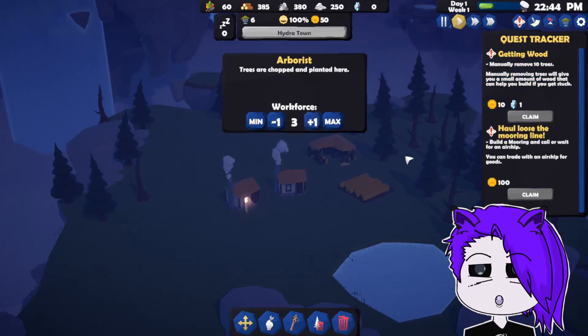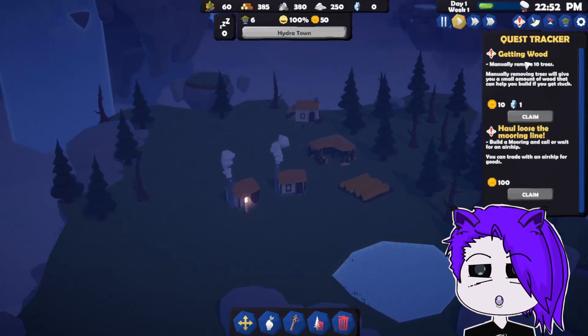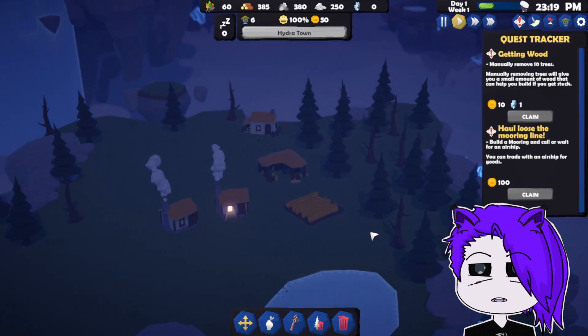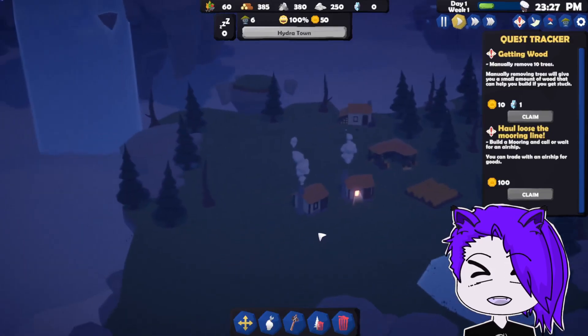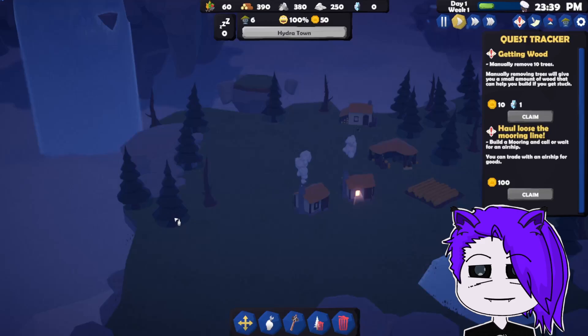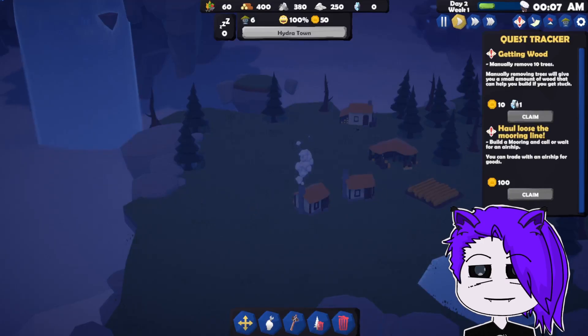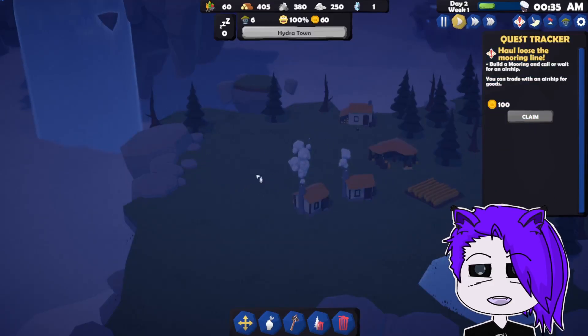There we go, getting wood. Manually removing trees will give you a small amount of wood that can help you build if you get stuck. We have claimed the wood! Build a mooring and call or wait for an airship — you can trade with the airship for goods.